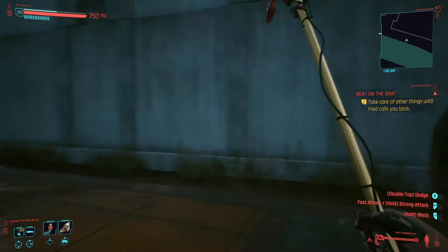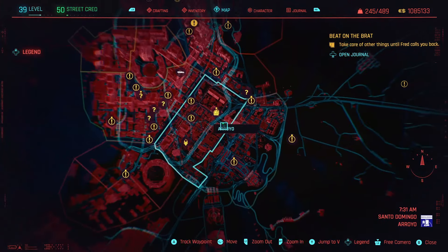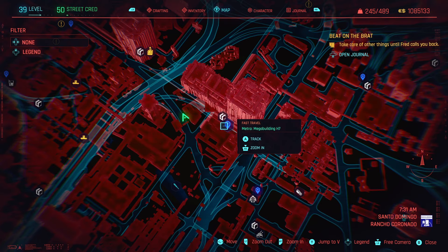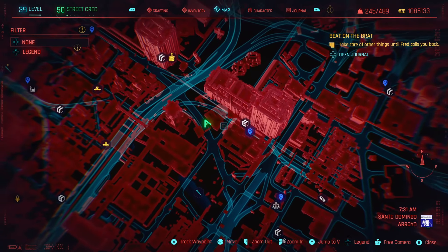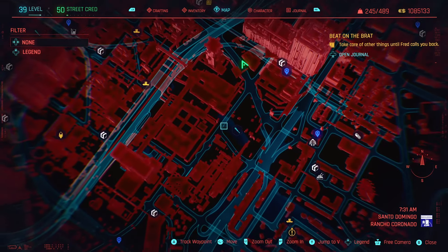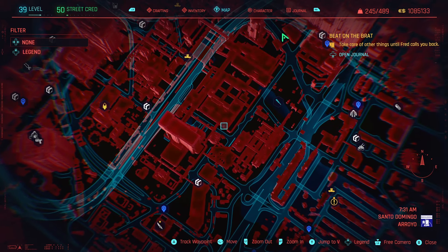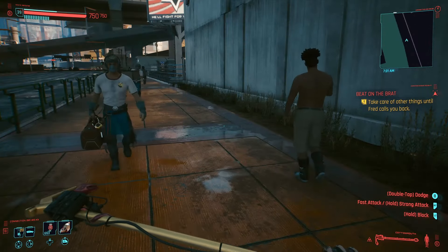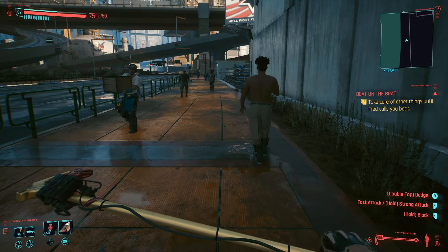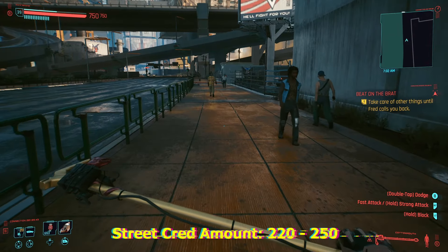Let's begin farming. The first thing to talk about is the location. For those who haven't been here before, we are in the Santo Domingo area of Night City, right in the middle. The closest fast travel point is Metro Mega Building H7. We're looking at this yard around the side of a building where enemies will be spawning. I'm on a newer character who hasn't unlocked that fast travel point yet. Just to showcase for doubters — it's on Very Hard, so you'll get standard 220 to 250 street cred per kill. Bear in mind street cred pops up once you leave combat.